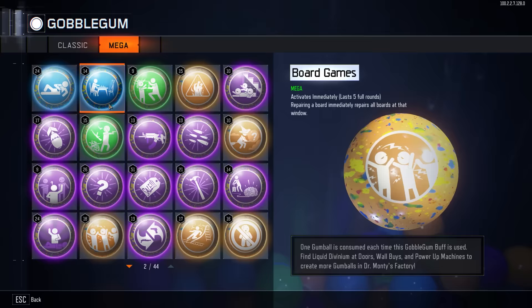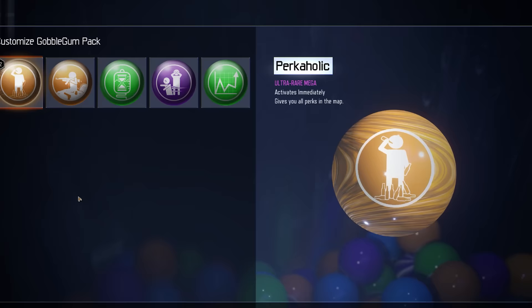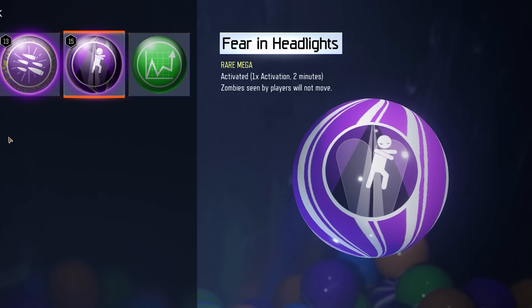For choosing your gobblegums, I would recommend Perkaholic if you've got it, Pop Shocks for Margwaz, Fatal Contraption because death machines will be useful, Fear in Headlights for the Flag Step, and finally Round Robin to progress some steps faster.